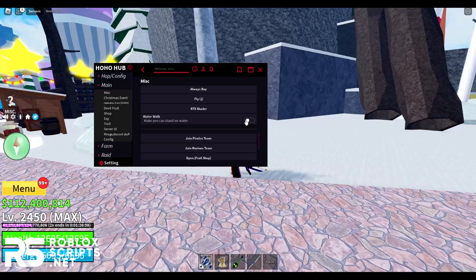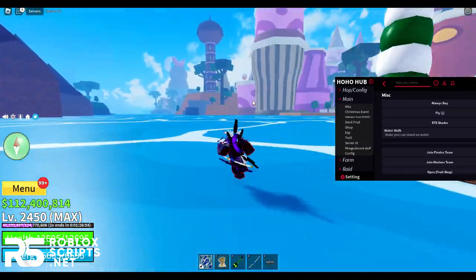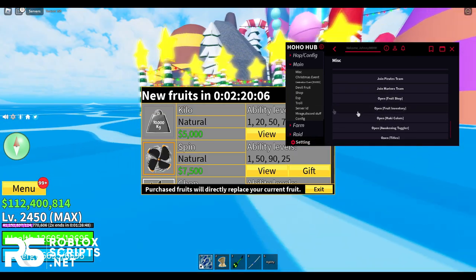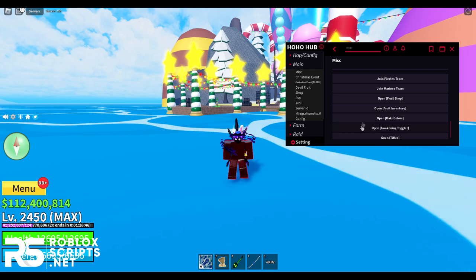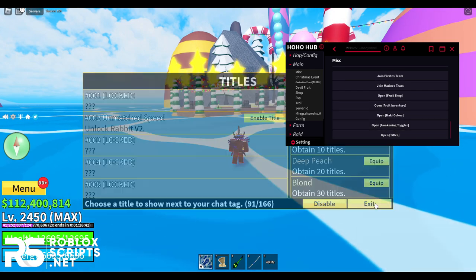You can walk on water — enable it and you can walk across the water surface. You can also switch teams, open the food shop, open any shop from a distance, and open titles. That's it for the Misc tab.